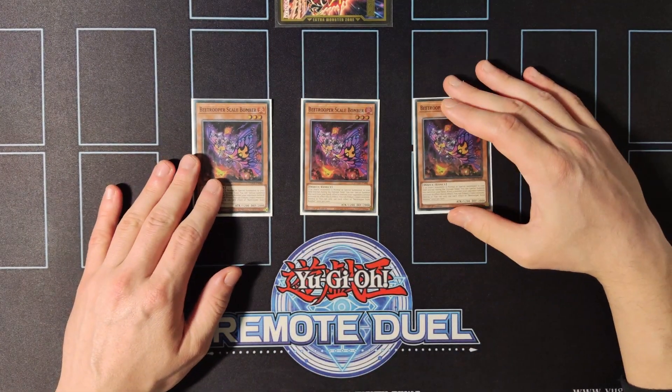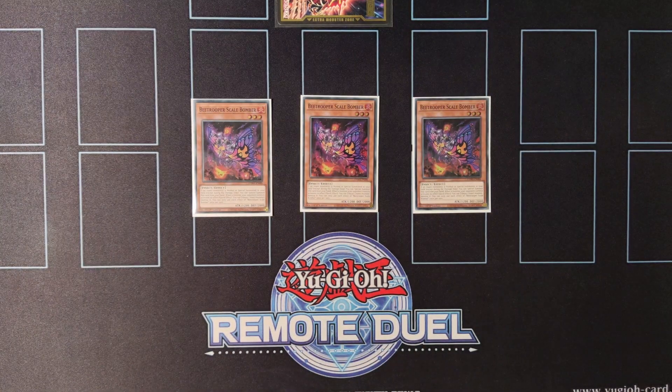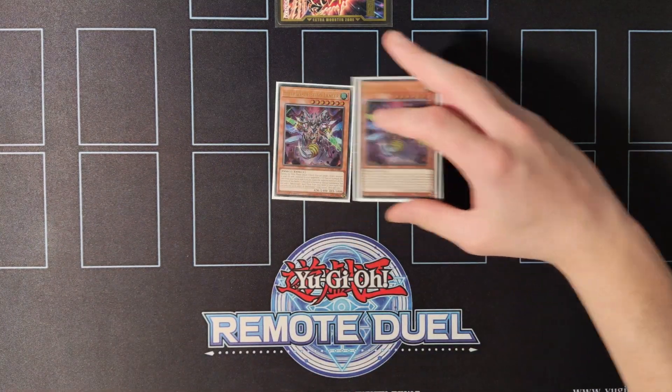Moving on to the best extender in the deck, we're playing triple copies of Scale Bomber. This card is the Kaijuma Knight of the deck and also acts as a Ghost Ogre. When you normal or special summon another insect you can special summon this card from the hand, and while on the field when a monster effect is activated you can destroy the monster that activated the effect.